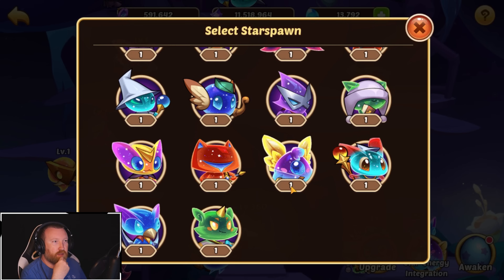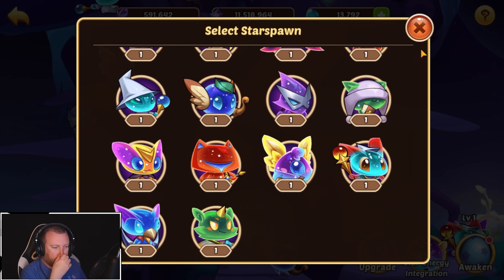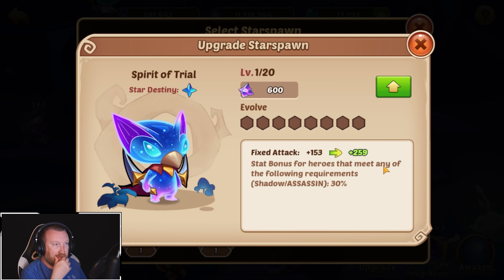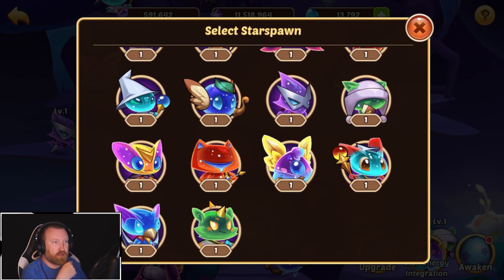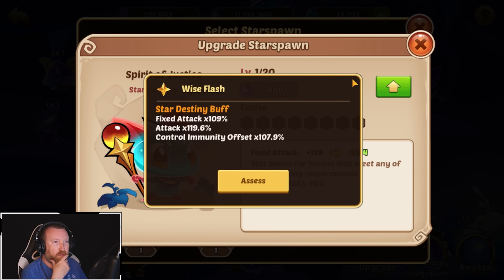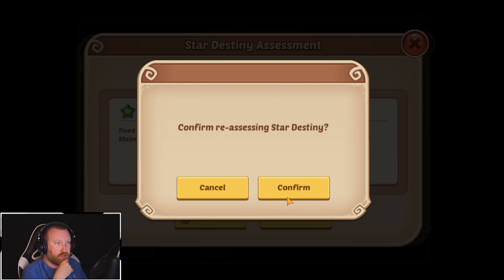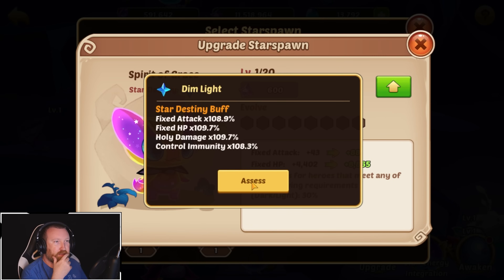Isn't there another one that gives MAME? We're using all of them. I swore there was a second pet that did MAME. There's only one with MAME. I thought there was two — I guess the other thing we could try for then is try for the holy damage ones and see what type of holy damage we can roll. There's only one with MAME — okay, for some reason I thought there was two.